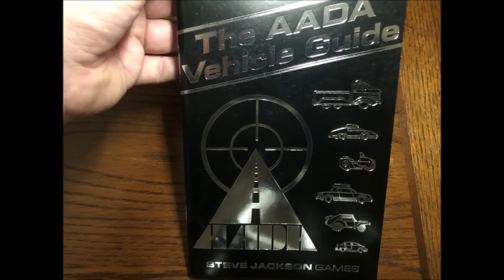Also of interest is the AADA vehicle guide, which lists not only all the cars for which counters are included in the original game, but an additional 129 vehicle designs, more car options and rules for a then new vehicle type — the three-wheeler trike — and rules for off-road dueling.